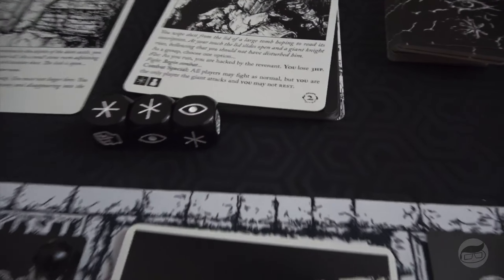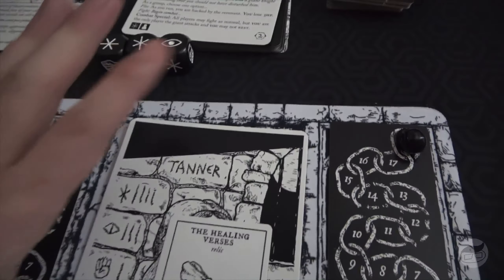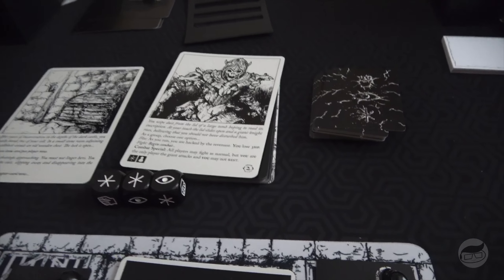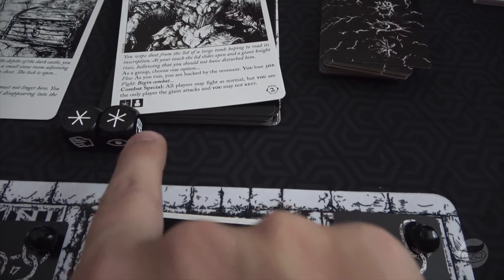We've chosen to fight. We're looking at rolling two swords and one eyeball to beat him. We chose not to run because if he fights back and we haven't rolled a block, he hits automatically — and he hits for two. There's a good chance we can defeat him in one roll, and if he hits us it's only two, no big deal. Let's roll — two eyes appeared but that still leaves two symbols, so he hits both of us for two.